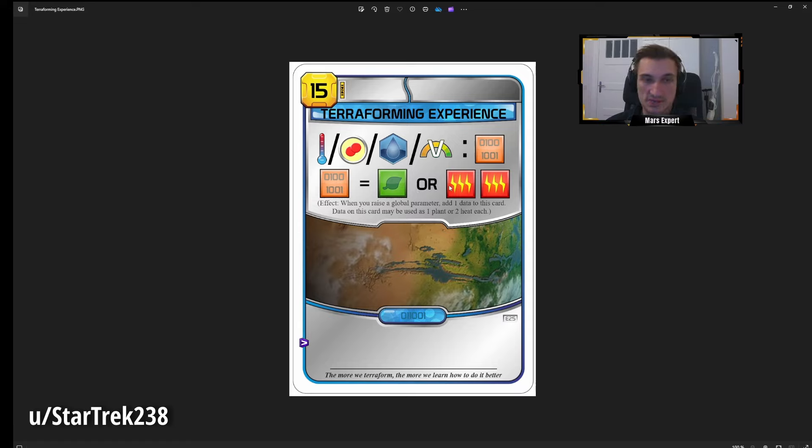You only need four data resources to increase the temperature, for example, and you can complete sets of eight plants or eight heat with your normal resources combined with this card. So if you have six plants and use two data resources to complete a set of eight and convert, that's really nice. In a terraforming or rush strategy this could pay off if played early. The more terraforming already done matters less than timing — if it's gen 5 with almost no terraforming, this card is even better because the remaining terraforming will happen quickly.